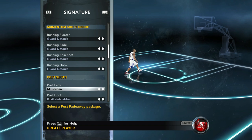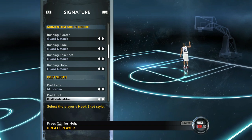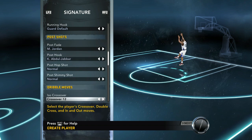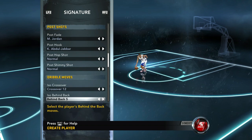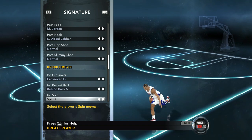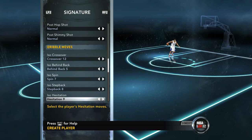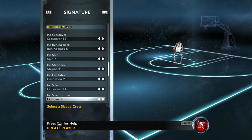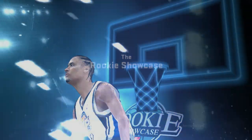Post fade - we're going with Michael Jordan, man. Come on. Post hook - we got Kareem, man. Let's go. We left the normal ones on normal. Iso crossover 12. Iso behind the back, 5. We got spin 7. Hesitation 9. And if y'all want to use these, just pause it. Let's get right into the game. Let's go.